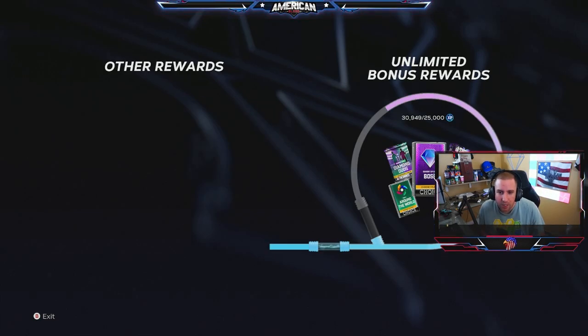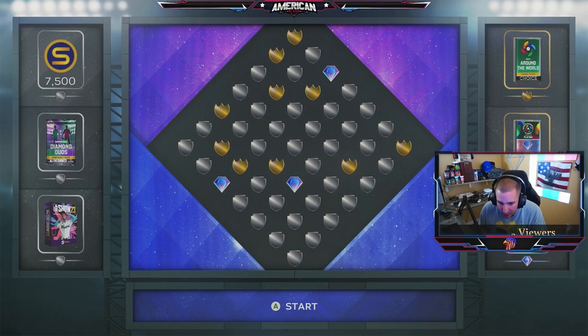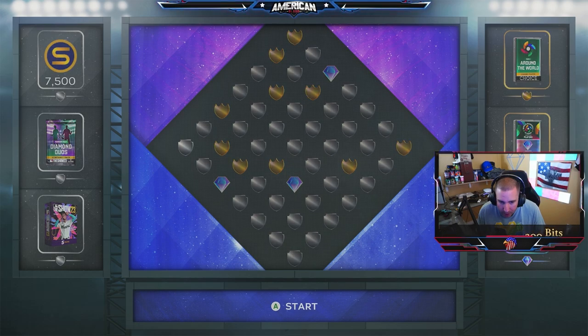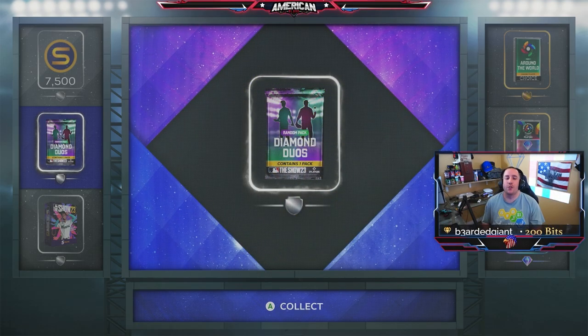We just finished Team Affinity and got our unlimited bonus rewards plus another 5,000 XP towards our new one. Let's see what we can get — a boss, a charisma player, a World Baseball Classic player? Anything on the right-hand side is what we want. I'm going to close my eyes — oh it's a silver — but we get a Random Diamond Duos pack for our first bonus pack of MLB The Show 23.